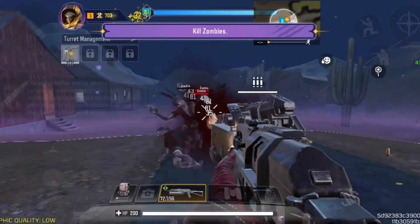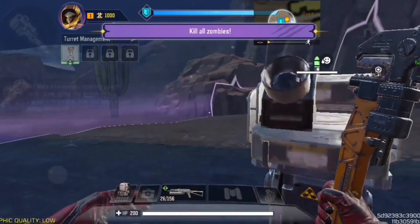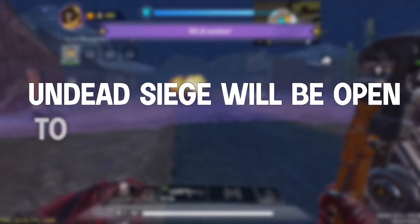It's all about teamwork and making sure that the warhead stays safe. The better you perform, the more rewards you earn. It's pretty much the same as before. Now let's talk about the release date — Undead Siege will be open to play on October 19th, so make sure to mark your calendars so you don't miss out.